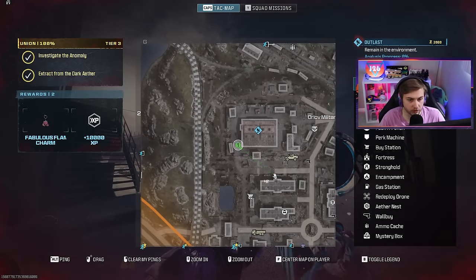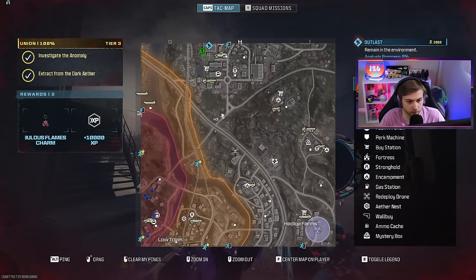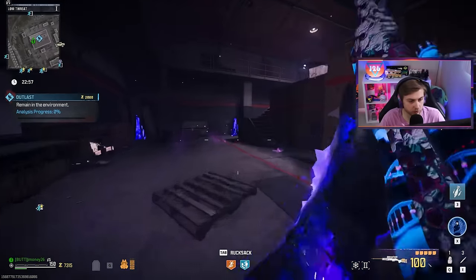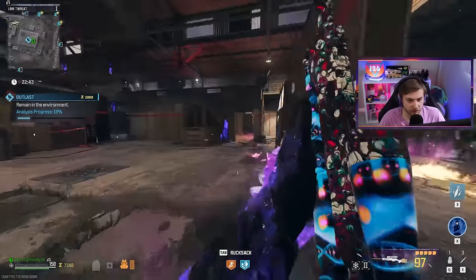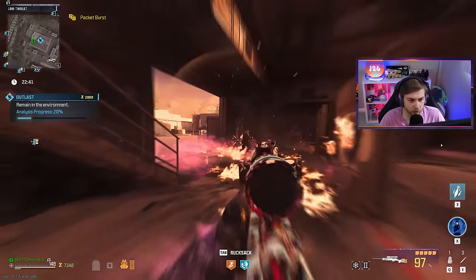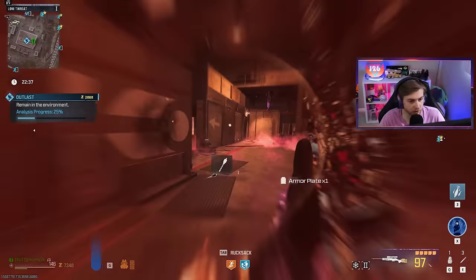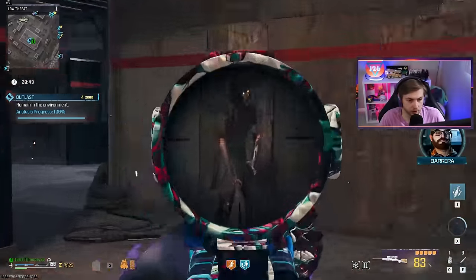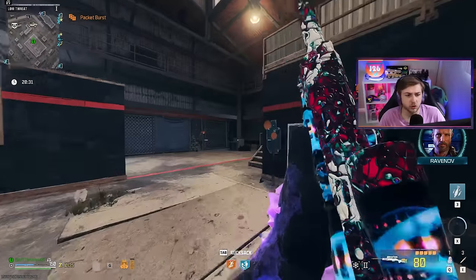We still need four perks — I'm only at two. There's elemental over here. Is there any other perks close by or should I just go to the Wonder Fizz? There's jug. Let's just finish up this contract and see if I get any perks from it. We'll kill what we can on the way, because all we really need to do is just kill zombies with this. I think there's one challenge where I need to kill three zombies in one shot, but that should not be a problem.